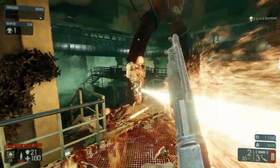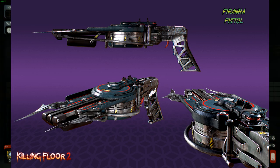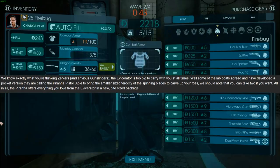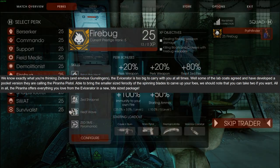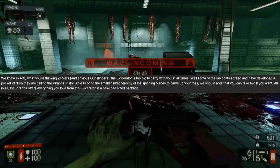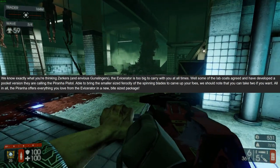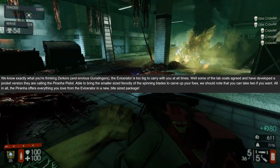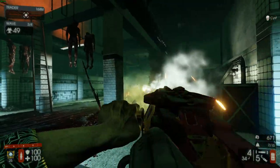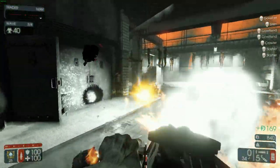Now we're entering into the DLC weapons. Here we have the Piranha Pistol. 'We know exactly what you're thinking, berserkers and envious gunslingers — the Eos Raider is too big to carry with you at all times. Some of the lab coats agreed and have developed a pocket version called the Piranha Pistol. Able to bring the smaller-sized ferocity of the spinning blades to carve up your foes. You can take two if you want.' They did say you can carry two at once — that's actually quite epic. Can you parry with it? Probably not. But if you could, this weapon's gonna be actually one of the best.